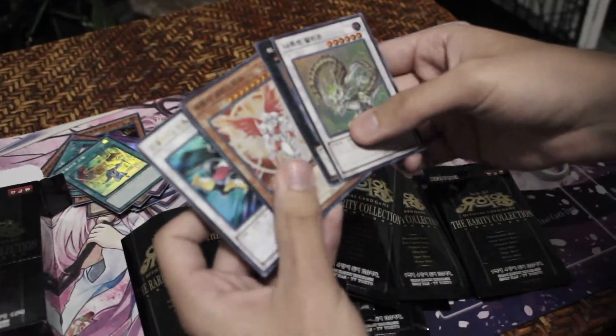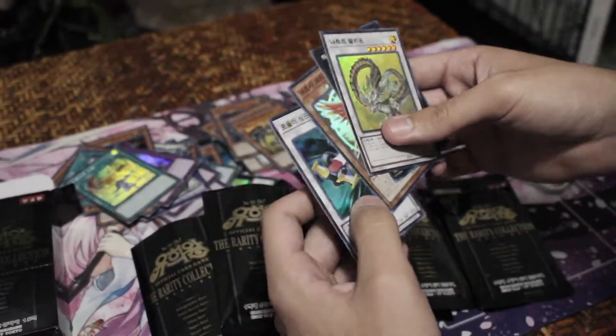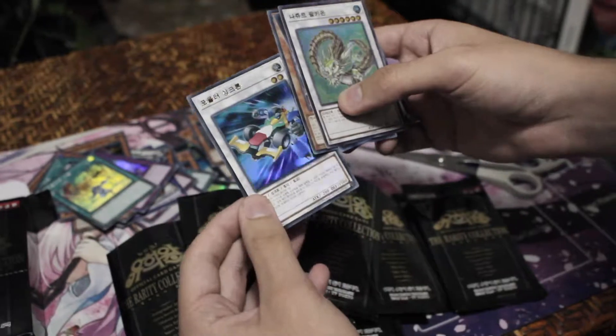Varkion, Levier, Archlord Christia, and a Formula Synchron as an Ultra Rare. Pretty cool.